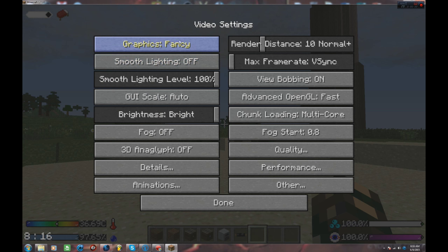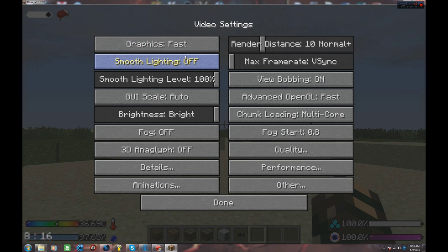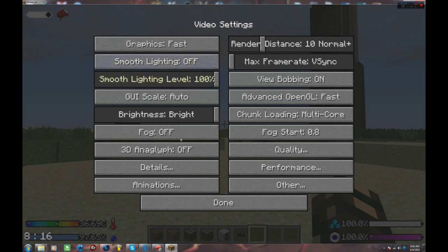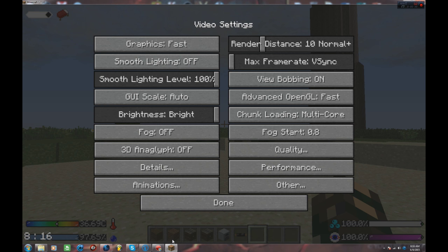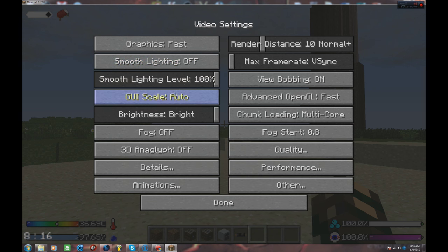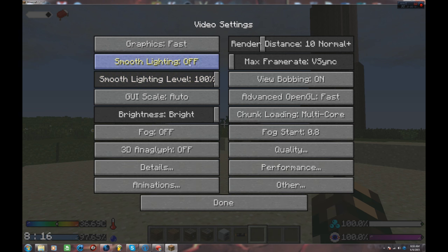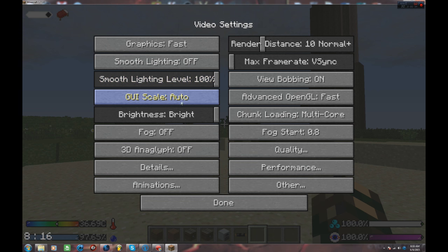So we're gonna go ahead and go into video settings. I would highly recommend if you don't have a better computer to move this to a lower quality such as fast. This does have OptiFine installed so it makes everything a ton easier and gives you the maximum amount of potential for your game. Here we have our graphics on fast, and smooth lighting off — which is normally on — that just gives you shadows. But if you use a shaders mod after optimizing this, you won't need smooth lighting because it will already have shadows built in.